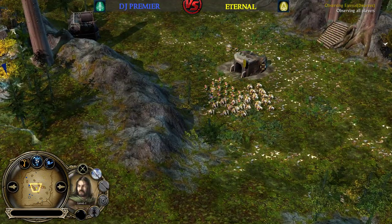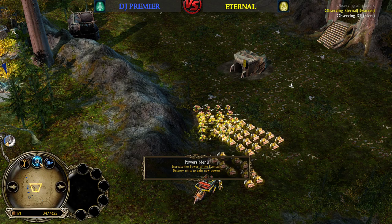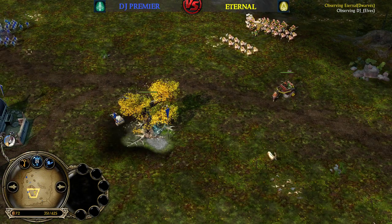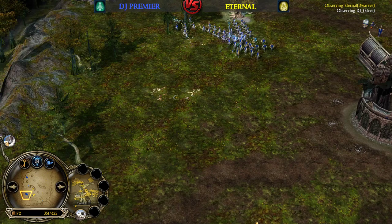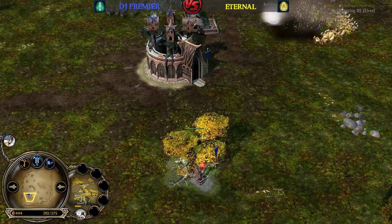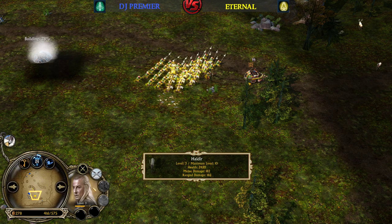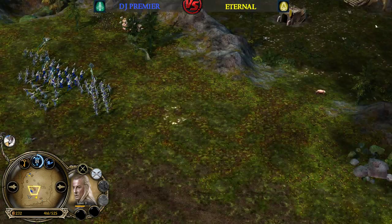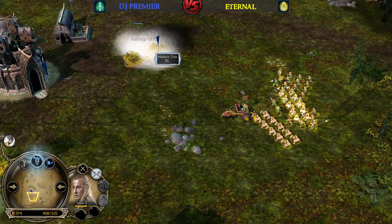Almost 8 power points collected by DJP with 525 command points available. The Dwarf player Eternal has 575 command points and nearly 9 power points collected. He prefers to focus on map control and taking down Malone Trees rather than creeping. He's doing a great job so far against DJP's Elvin faction. He now has King Brand on the field going for another attack — Battlewagon is here for the double buff action. The Elvin player doesn't have the power points yet for the Inshorting Mist, which is necessary to negate the Battlewagon leadership and debuff enemy units.